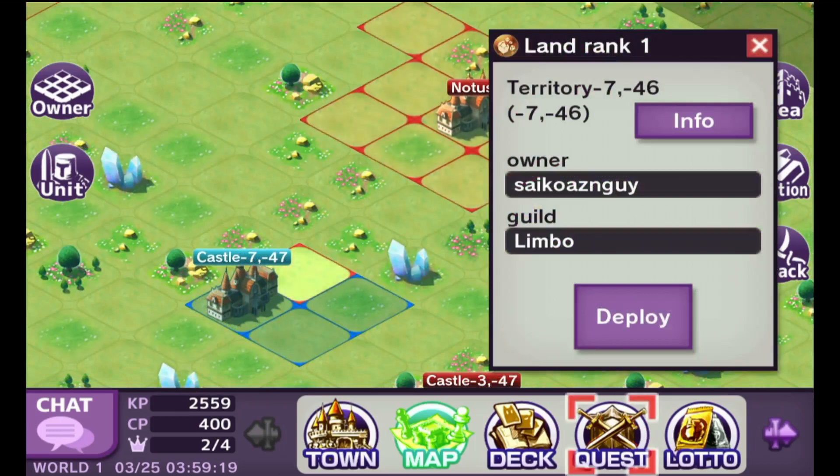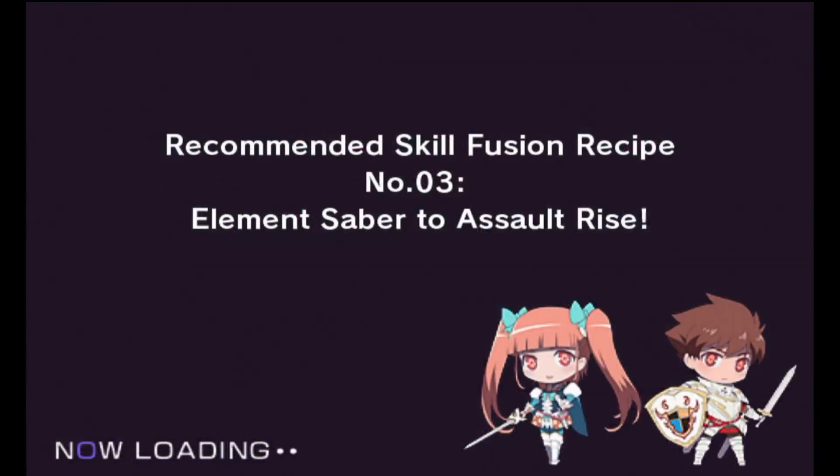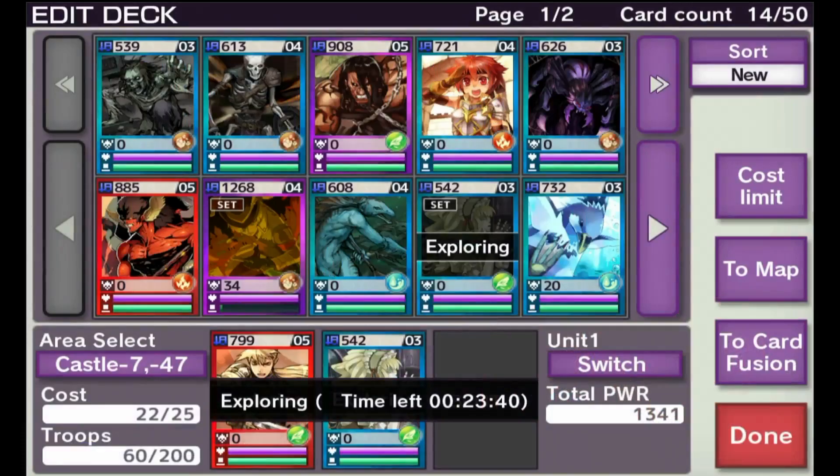I can deploy my troops to invade or defend land as required, and my troops are where the card game comes in. Basically I have a deck of cards, and from that deck I can form units. The idea is to acquire more powerful cards, upgrade them by merging them with other cards, level up their skills, send them to dungeons to increase their experience, and purchase troops for each card to increase their odds in battle.